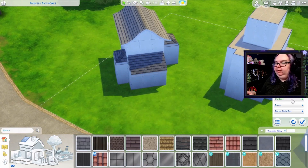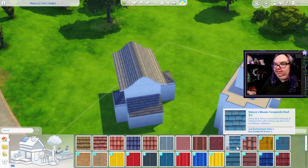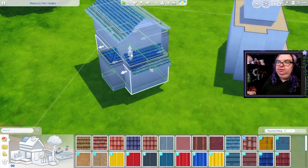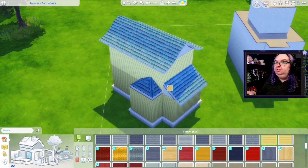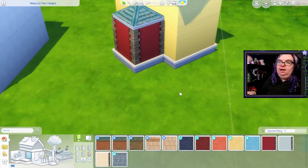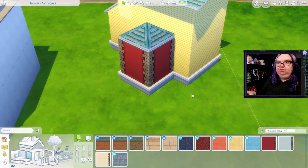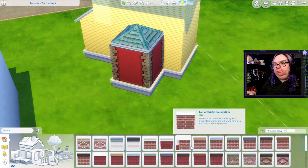We'll also get a couple of these half-gabled roofs and just bring the sides in. I'm gonna do the same over on this side. I think that looks a little strange — maybe we go for a different roof type on this one. We have the hipped roofs, that might be good. For the color scheme of the house, Snow White's colors are blue, red, and yellow, so I think that's what we're gonna be primarily using on this build. What if we went for like a blue roof? I think that could be really nice — I've never done a blue roof before.